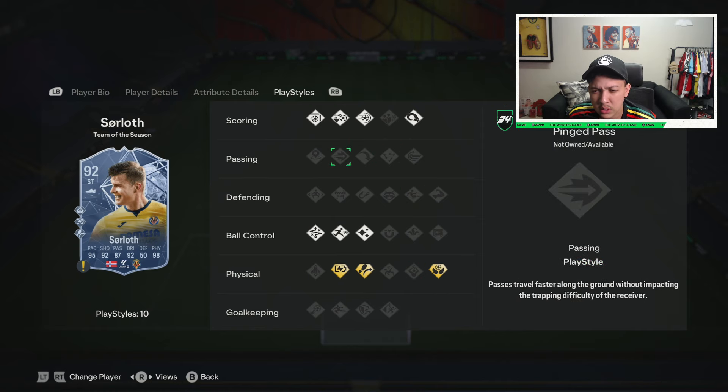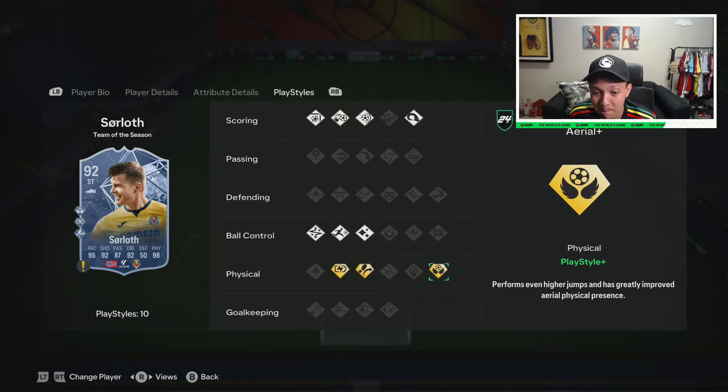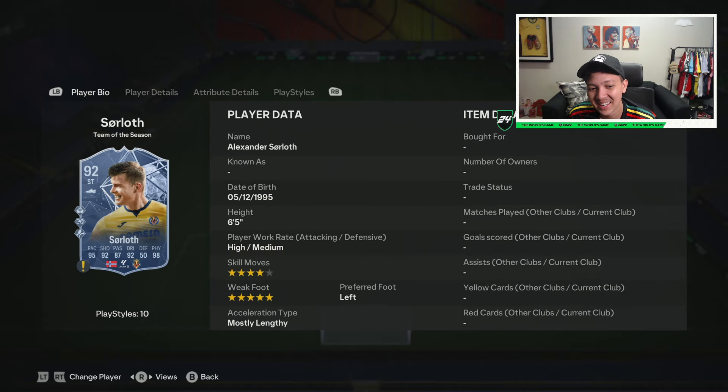He's got Aerial Plus, so in terms of headers it's GGs. If you have Dead Ball on another player in your team combined with Søloth's Aerial Plus — you've won the aerial battle. High and medium work rates too. He's going for only 70,000 coins via SBC — easily one of the better SBCs to do right now for value. I'd honestly do this card over R9 right now because R9 doesn't have as many play styles.